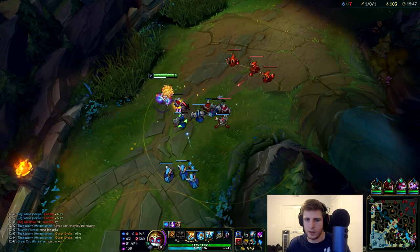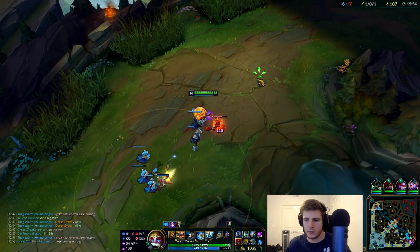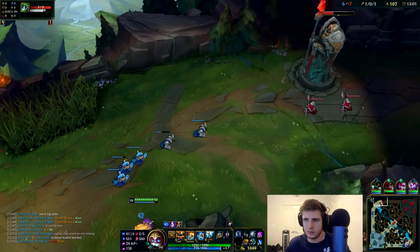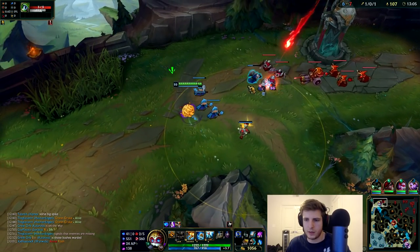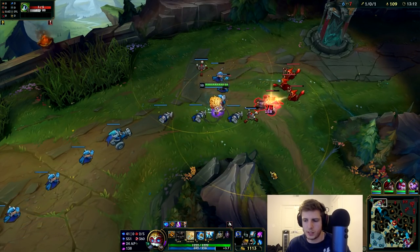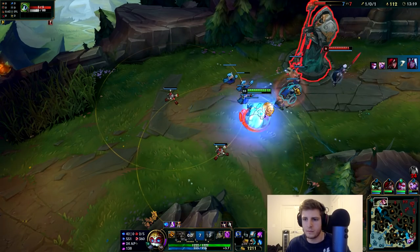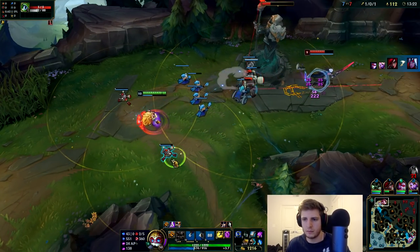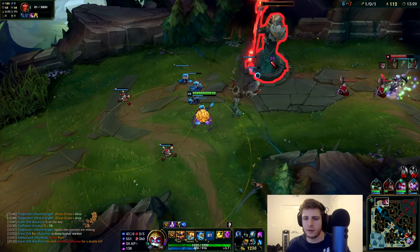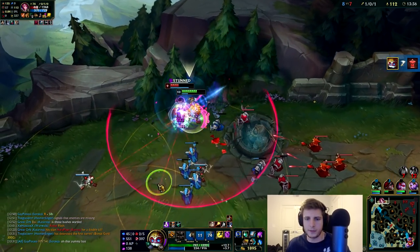Let's save our mana — oh, we got Manaflow Band proc. Because I have no vision, we have to be very, very careful right now. I could be ganked right now, but there's a lot going on bot lane. It looks like Warwick's trying to set up some kind of gank. That didn't hurt at all. So we're going to set up our stuff. Good damage. We're just going to force the tower just like this. Don't be afraid to do this ever. Stand against the wall, drop the stun.